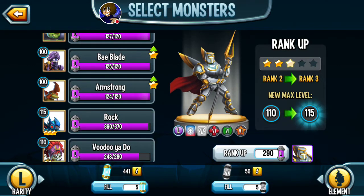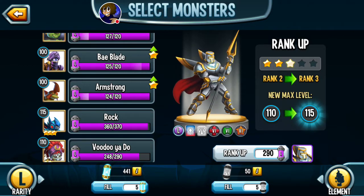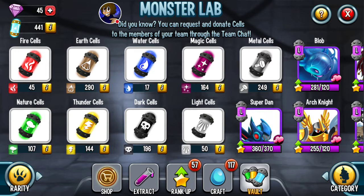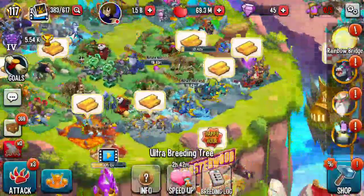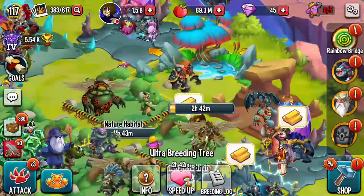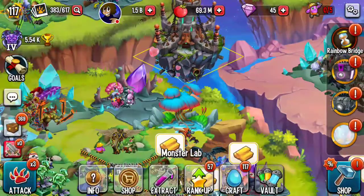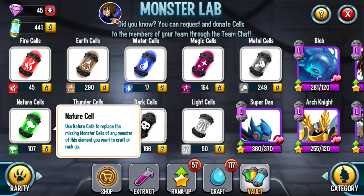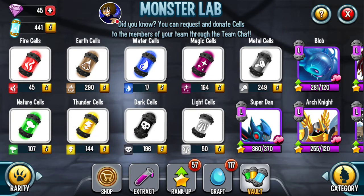What am I going to do with this specific update? I kind of want to work on ranking up my O'Reilly. I also need nature cells. Right now I'm working on dark and nature cells — theoretically working on getting Neemstress. O'Reilly is kind of getting me wins, so that's my focus. I might also work on getting some light cells too, and maybe change it up at some point.